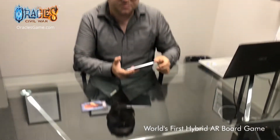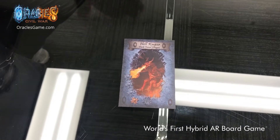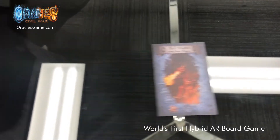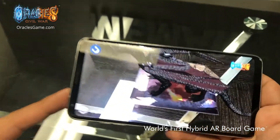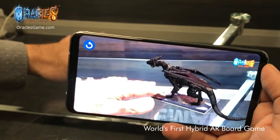We are very excited to show it to everyone and here it is. We will have the cards facing each other, and this is our prototype that we are putting together. When you are looking at them through the mobile application Oracle's game, you actually see the characters on the card.